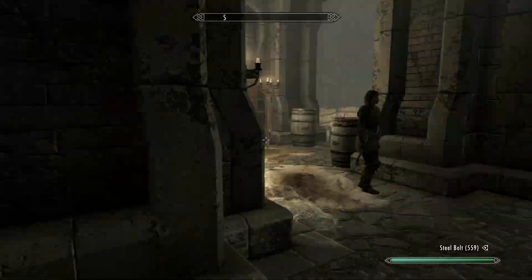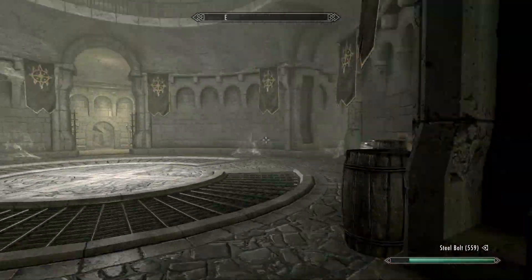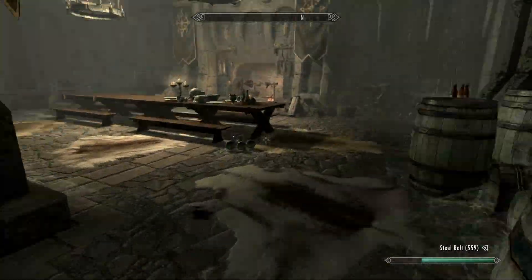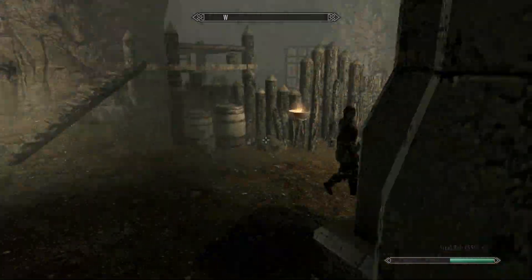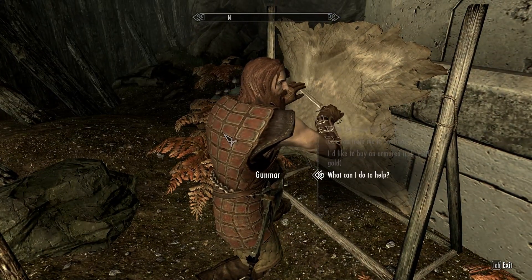I want to ask Gunmar before I go. I want to try to get two side quests and knock two out — two birds with one stone. One trip out of the fort, into and out of the fort, and two tasks completed.